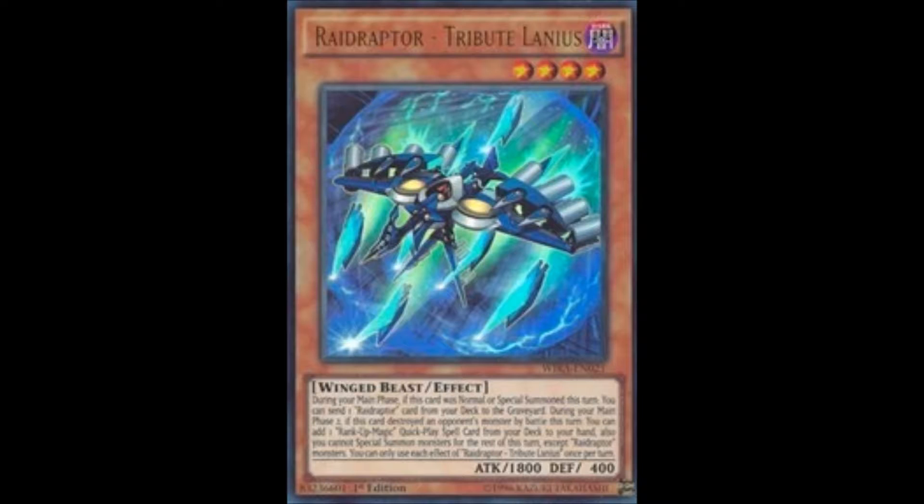Number 10: Raidraptor Tributelanius. Raidraptor Tributelanius is a level 4 winged beast effect monster whose effect reads: During your main phase, if this card is normal or special summoned this turn, you can send one Raidraptor card from your deck to the graveyard. During your main phase 2, if this card destroyed an opponent's monster by battle this turn, you can add one rank-up magic quick play spell card from your deck to your hand. Also, you cannot special summon monsters for the rest of the turn except for Raidraptor monsters. That's a really good card for the archetype, because the deck's main goal is to make Xyz monsters and rank up as fast as you can.